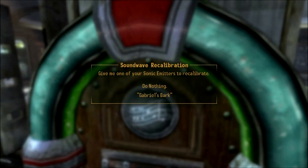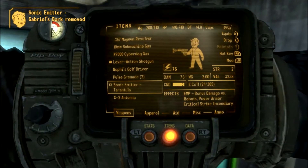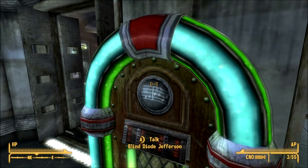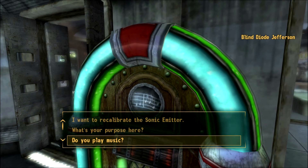Okay, recalibrate. Gabriel's bark, turn it into tarantula — what does tarantula do? Critical strike incendiary — actually I think that's what I want, plus it fully repaired it for me. This is definitely what I want to stick with. Do you play music?